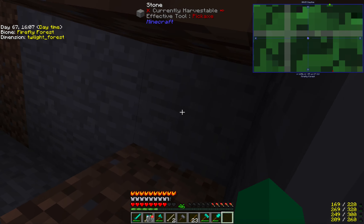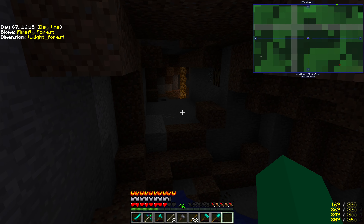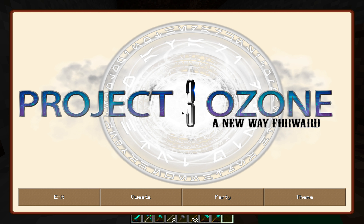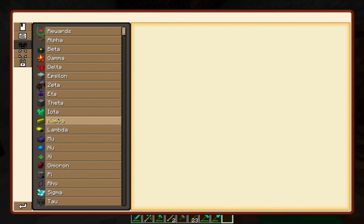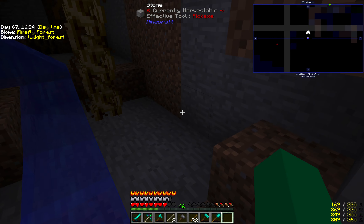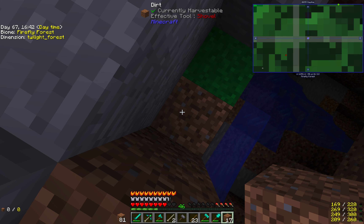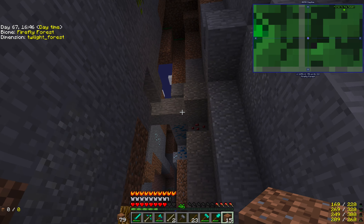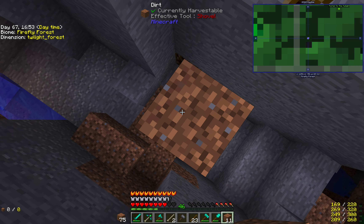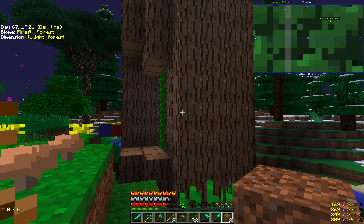On our road trip to the Twilight Forest, thing number one we wanted to do was get a crystal — a simple crystal. They're probably doing some weird ritual thing; I think we'd better get out of here. I got it. This episode is still going to be about the Twilight Forest, but first we need to leave the Twilight Forest to make that happen.